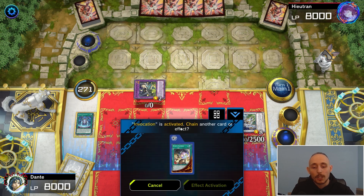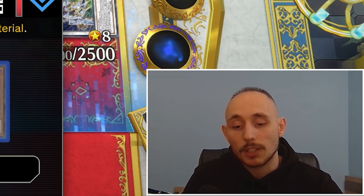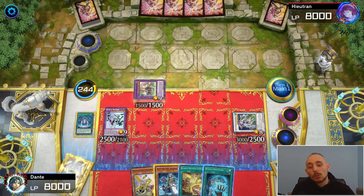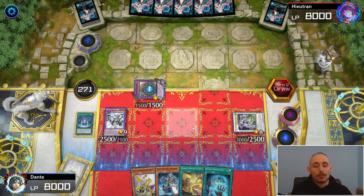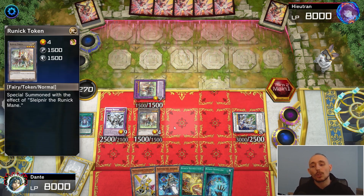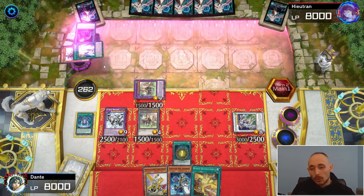We activate Runick Fountain, but we need to use Invocation first to get the extra special summon from Slumber. It's a bit of a waste not using Hugin, but we don't have Assault Synchron. With Slumber I'm summoning Snap Near for a bit of interruption. Some interesting top decks — it's good I went for Snap Near since I didn't need Hugin. Let's pass turn. On the next turn, activate Sleeper for the token — normally usable with Quondax plus Hugin for Dragite, but it's not ideal here.